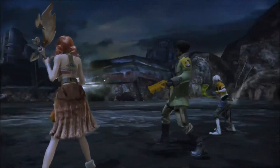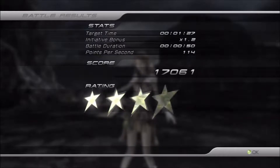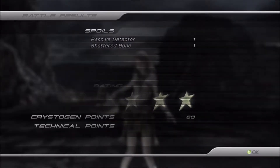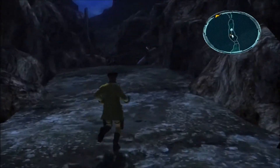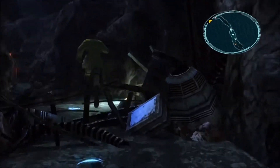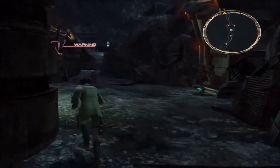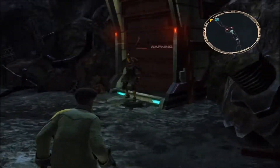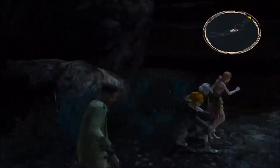Now we're obviously going to take the Succubus down last. That's kind of my decision-making process when it comes to preemptive strikes. A lot of times when you do get a preemptive, if you're facing an enemy with a really high stagger threshold, it's usually a really good idea to take them down first. Those Pulsework Soldiers are so difficult to stagger.